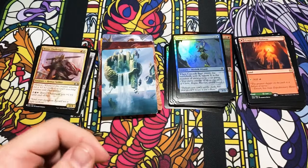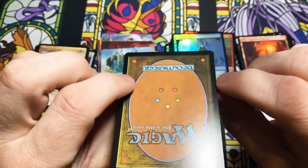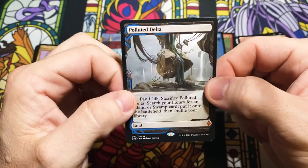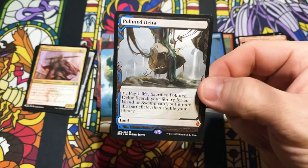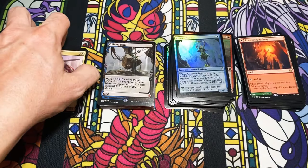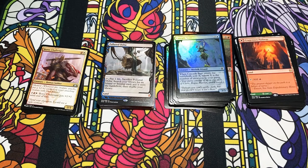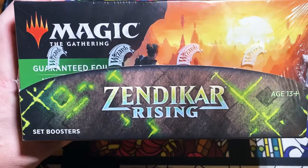Seer — and last but not least, we've got this little guy. These seem to be the most exciting parts of these set booster boxes, so let's flip this over and see what we got. And whoa — that's a hit! Polluted Delta expedition, very very nice card. We'll leave that right there for the time being. I'm going to pause and will return with box number two.